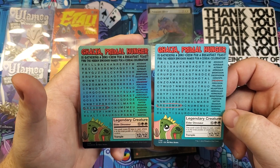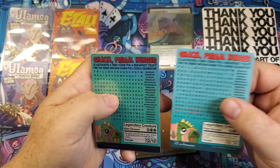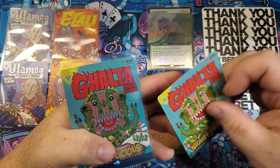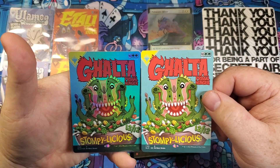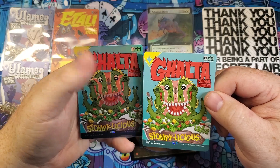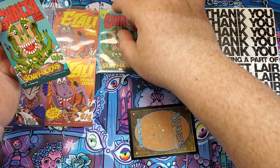Dread Maul — legendary dinosaur. Costs X less to cast, where X is the total power of creatures you control. Speaking of creatures, you can hear my niece out there roaring like a dinosaur — roar roar! She is the Galta, the Stompylicious.